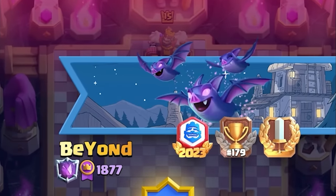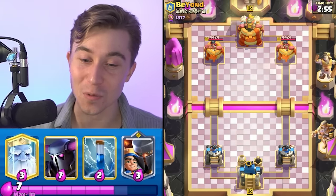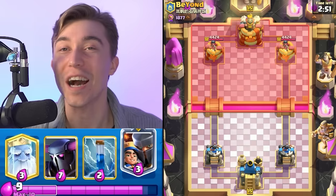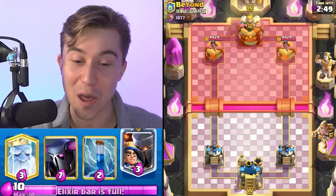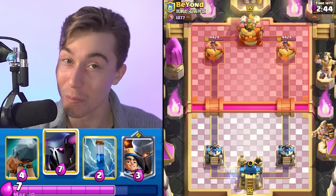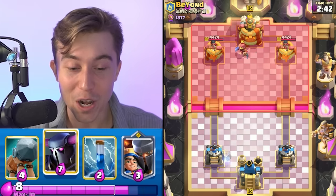This guy finished 179 in the world — one of the better players we could match into. You're not going to Goblin Giant me, sir. I'm going to go Royal Ghost in the back and hold my Pekka because I think our opponent might pounce with some cards at the river.